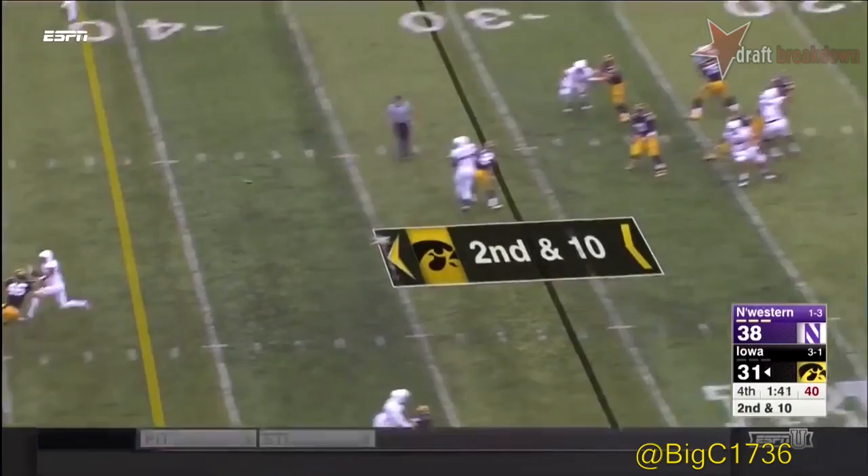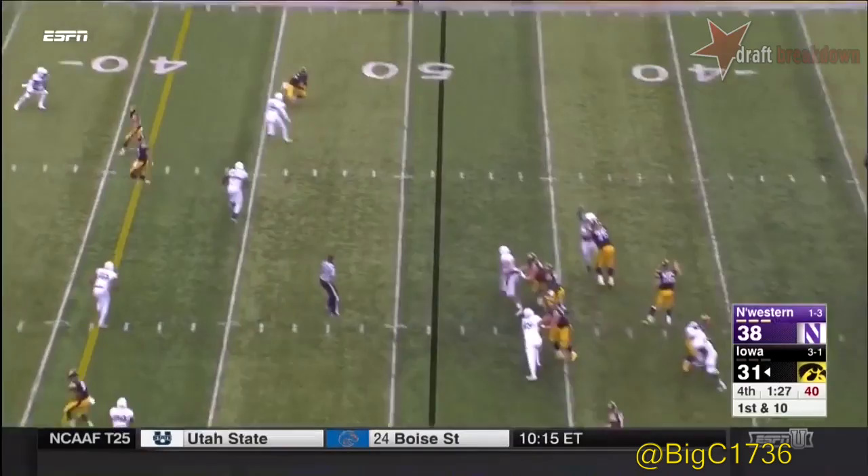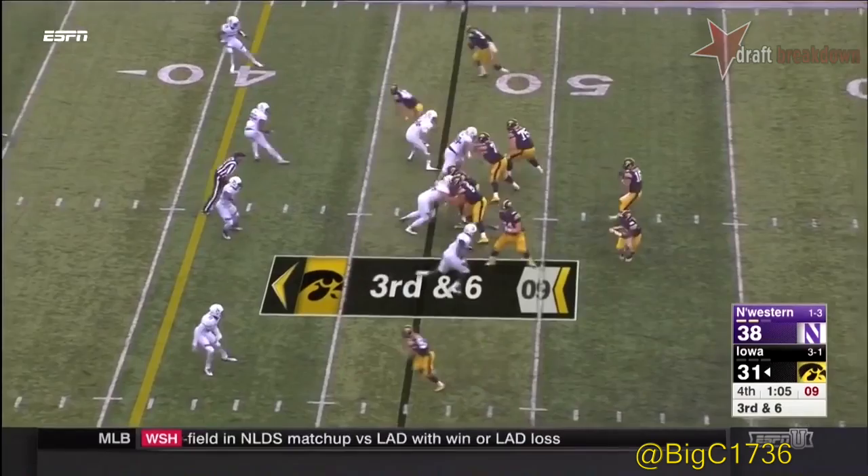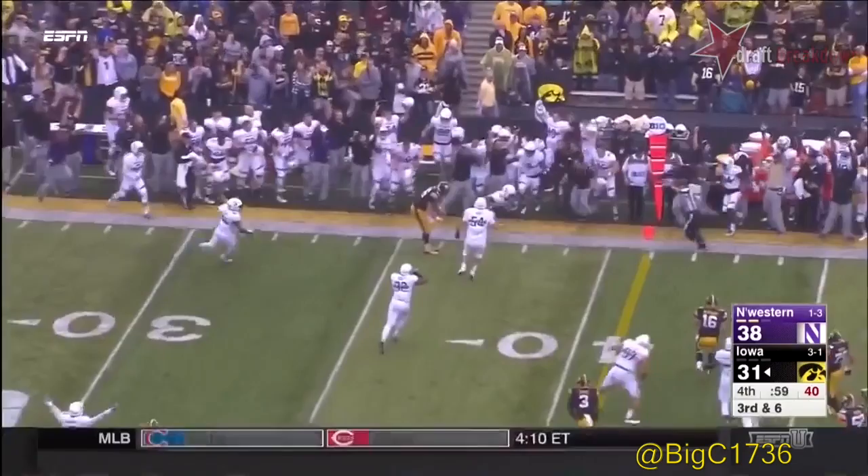Here comes pressure. Kittle available. Under a minute and a half to go — long out. Northwestern showing blitz, they back off. Beathard with time, throws down the sideline — through the fingertips. Third and six. He comes on the spin move, Beathard gets away from him, steps up and throws an interception.